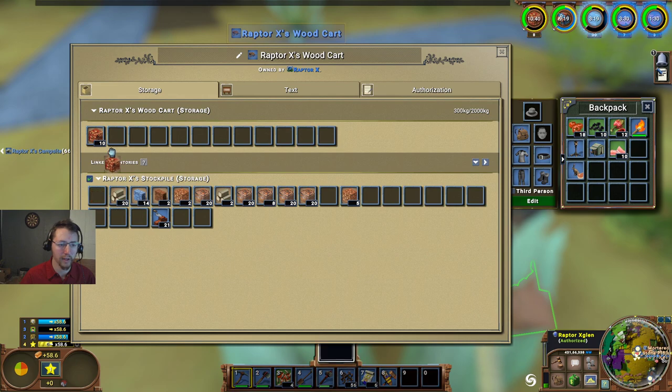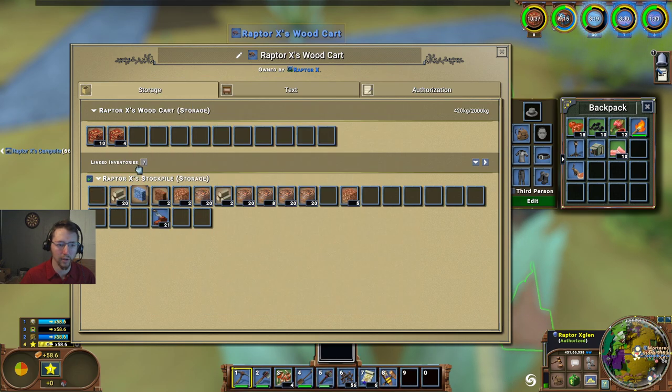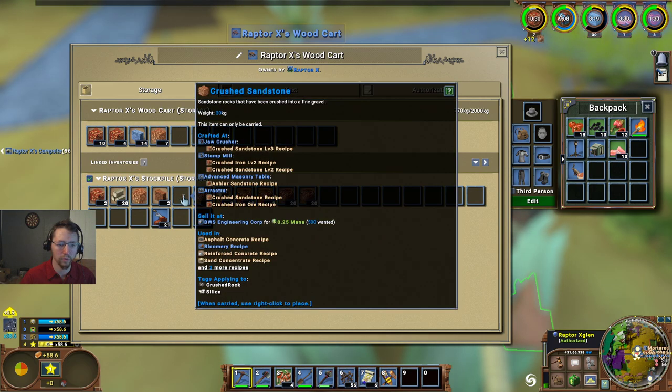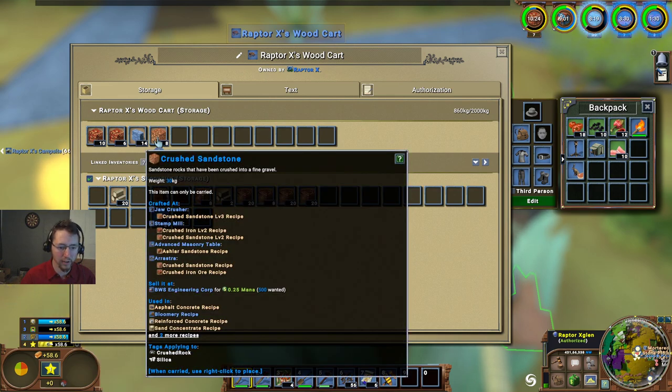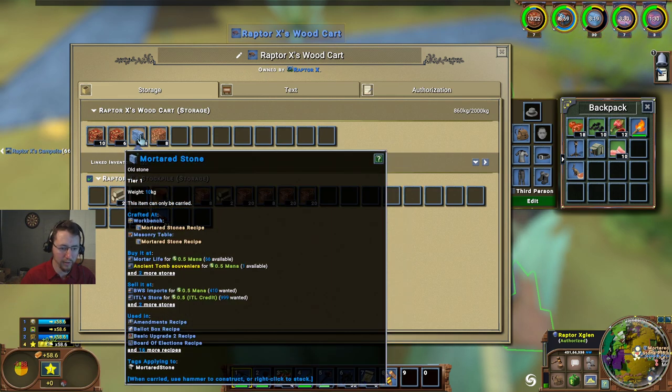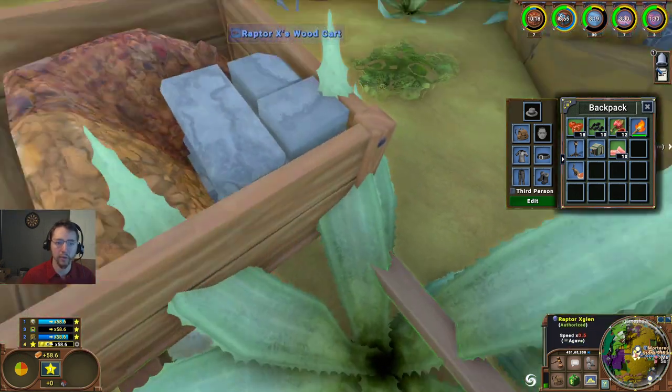Go ahead and drop those into there and pull those out - that'll bring us another seven. We'll go ahead and drop those in and take those out as well. We've got ourselves quite a nice little amount of money that we'll be able to make here with this.